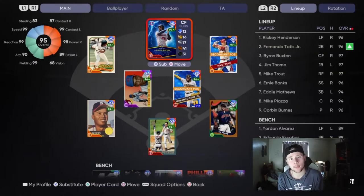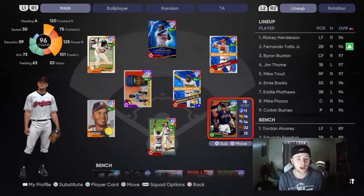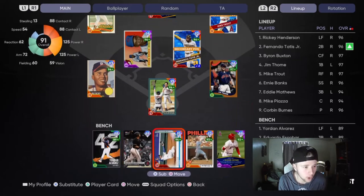Right off the bat, we have Jim Tomey in for Albert Pujols. Albert Pujols is no longer on the squad — he doesn't even make the bench. We have Jim Tomey already up to Parallel 1.